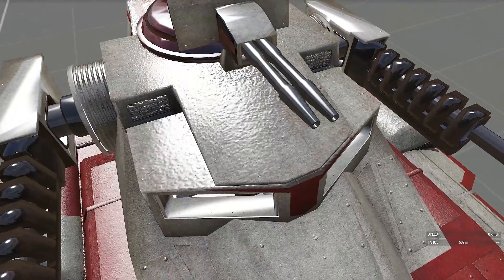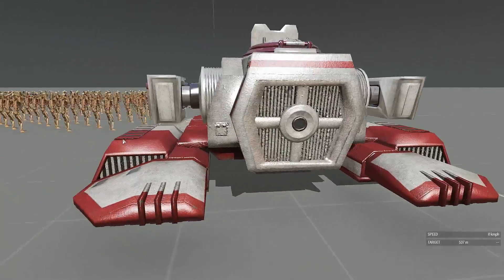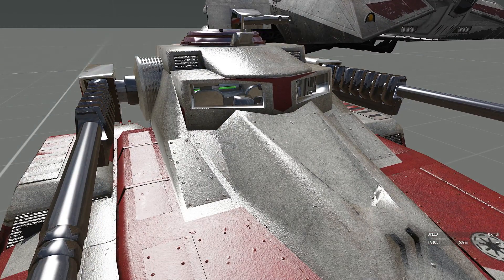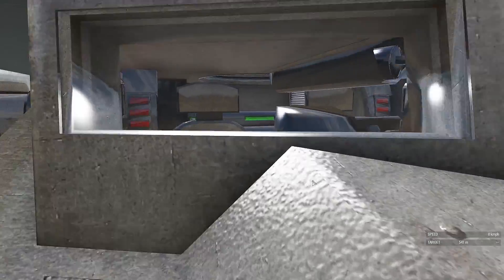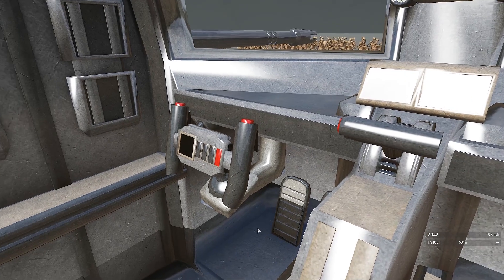The turret looks awesome — in the previous model it wasn't a dual barrel. I do not know if this will be final; there will be many variants of this. One shown in the mod dev showcase was a stealth variant — all black with some cool colors, looked pretty decent. We have windows here so you can actually see the interior, which is what you'll be seeing when you drive it.